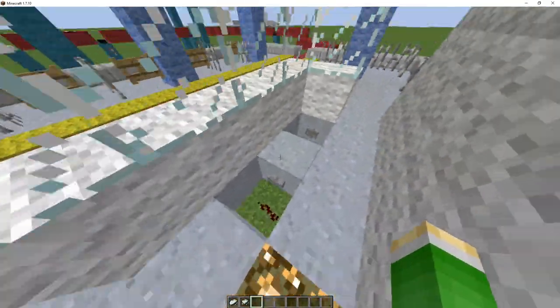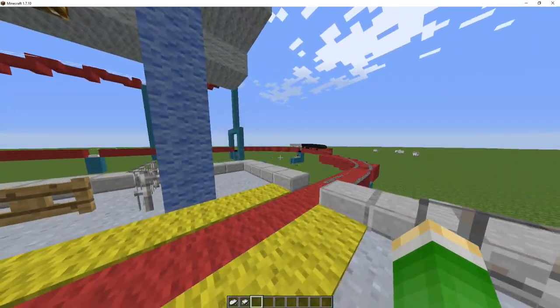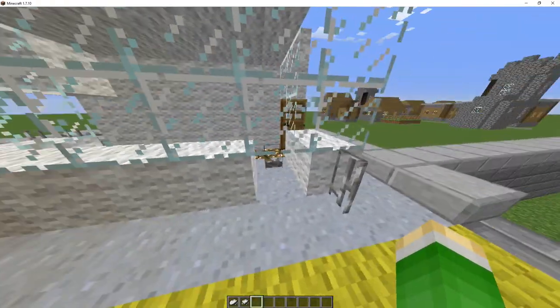Here's the control booth. We've got buttons that control all the different areas over here. I'm going to wait for the track to get back and then we're going to take this thing on a run.